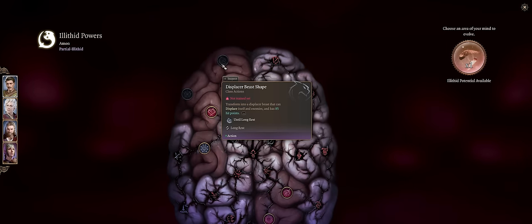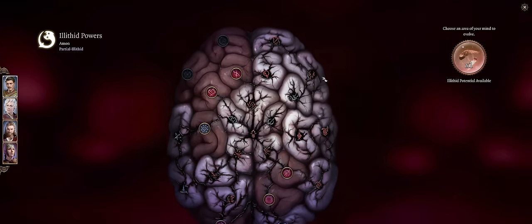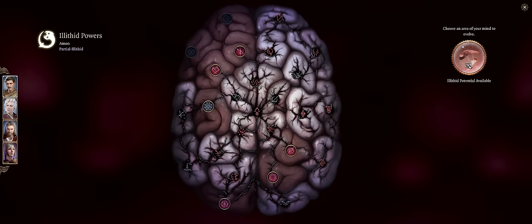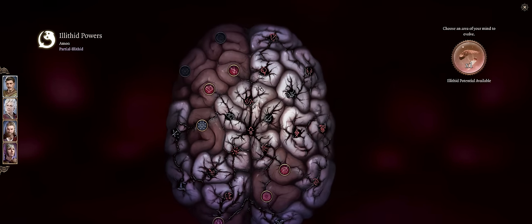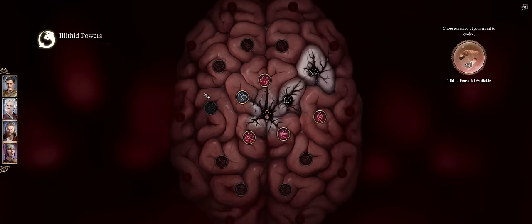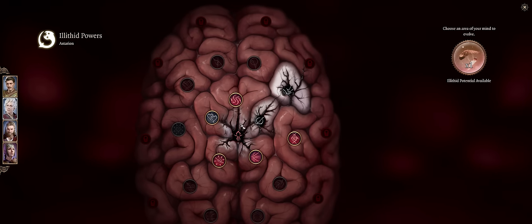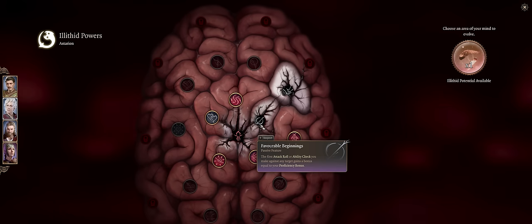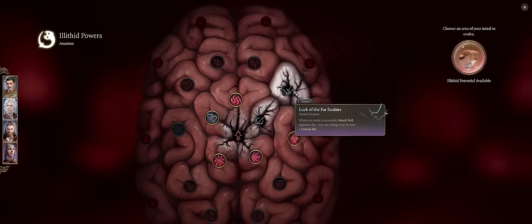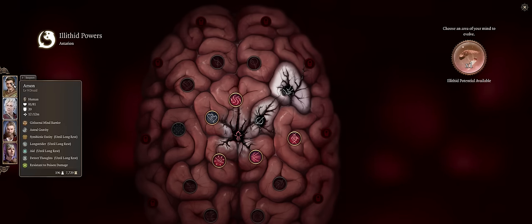The other ones like Displacer Beast Shape and Absorb Intellect aren't as useful as the ones I've just covered. But the more Brain powers you have, the more overpowered your Cull the Weak ability will become, so you might as well get everything you can. As far as other party members — assuming you don't want to hoard everything for the main character — Favorable Beginnings at least is a must-have, because for just one Brain parasite it's a really big benefit, together with Luck of the Far Realms. The others you can just save for the main character themselves.